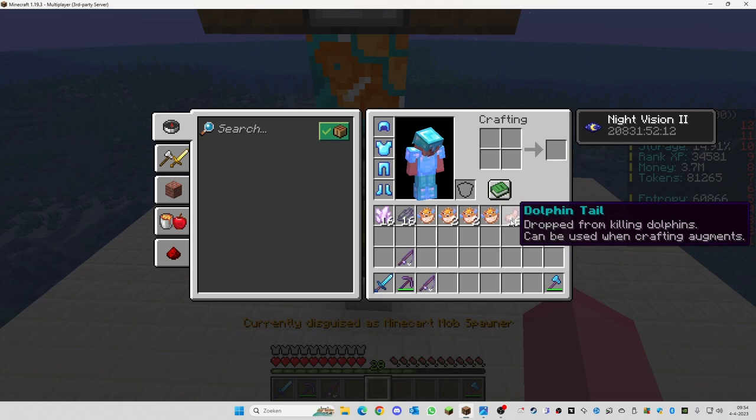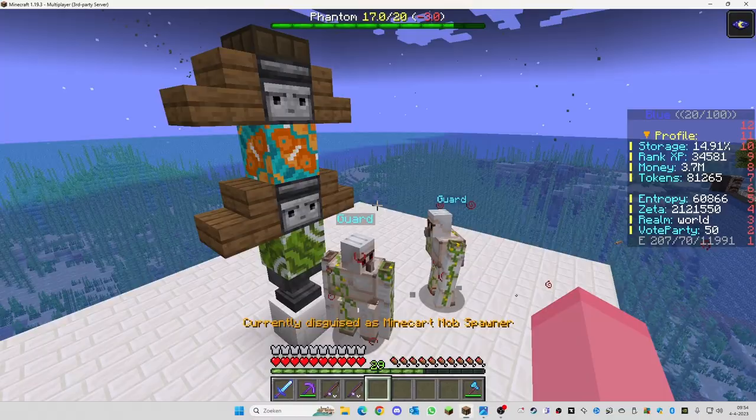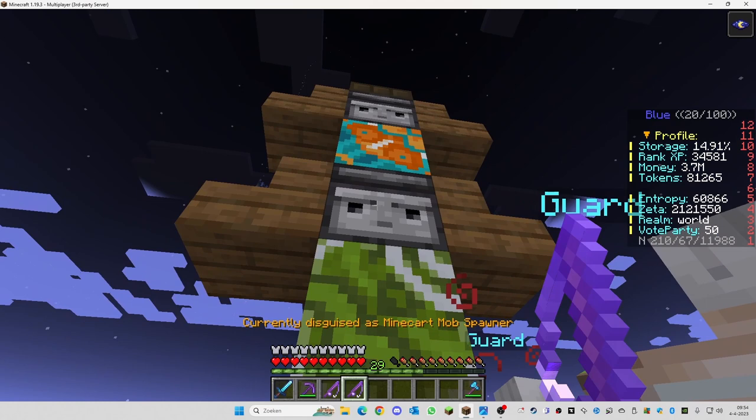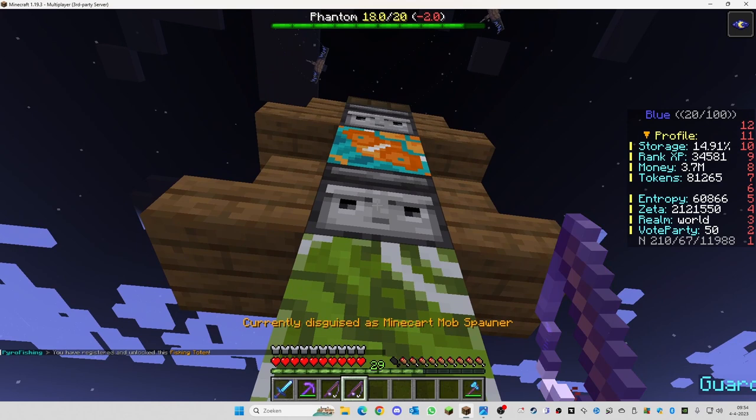It's pretty expensive to build, especially in the beginning. When you're done building it, you can activate it by pressing your fishing rod towards the observer and then pressing the fishing rod itself, and you can see it will activate.